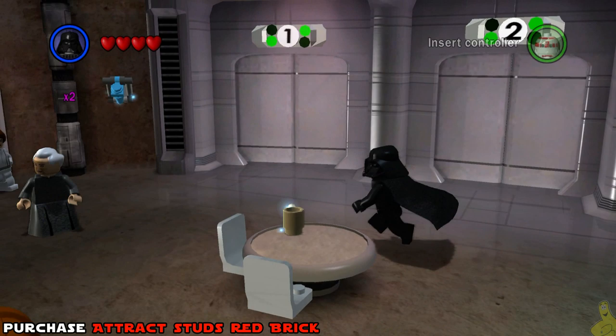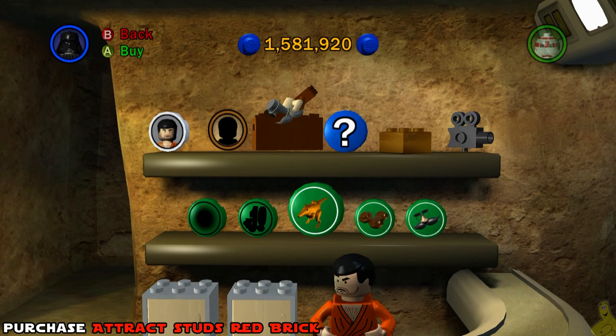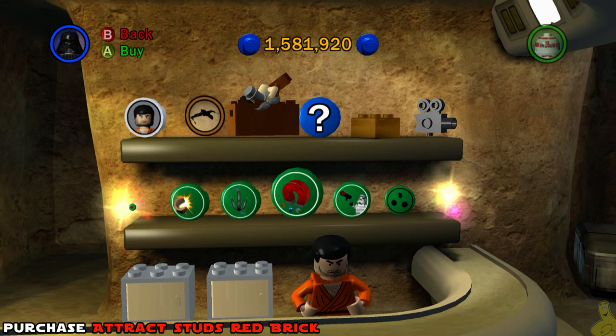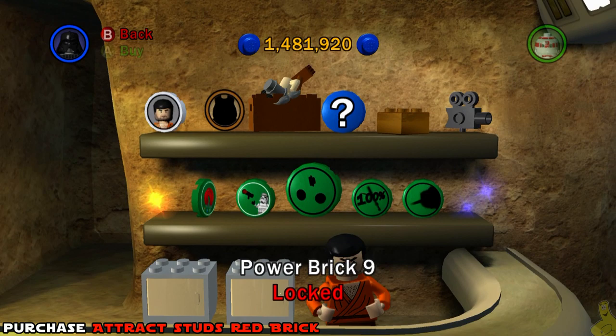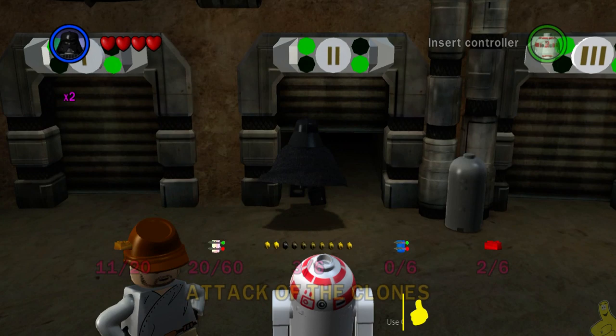We've got a task at hand — we need to purchase the attract studs red brick. We actually picked that up a couple levels ago and forgot to do it, so let's head back out to the main area of the cantina, step up to the old bartender, and scroll through the bricks until we get to the stud magnet. There are plenty of other red bricks available if you find some useful, but I recommend saving your money until we get the other stud multipliers.